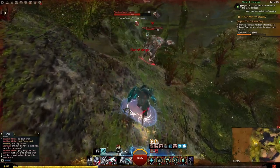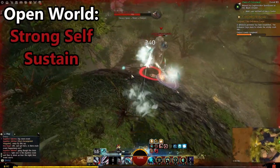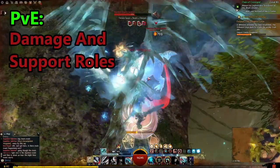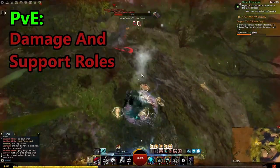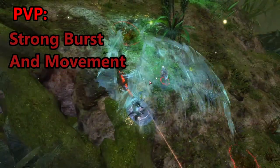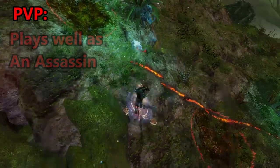The Herald has multiple playstyles and effectiveness in all forms of endgame content. In open world, they can thrive in extended combat due to their sustain and energy swapping, while also pumping out some serious damage. In PvE, Heralds can play the damage or supporting role depending on the need. In PvP, the Herald absolutely obliterates as a mobile hit-and-run assassin. You cannot hide from them. Their incredible sustain and high burst makes them a worthy choice in any form of player vs. player content.